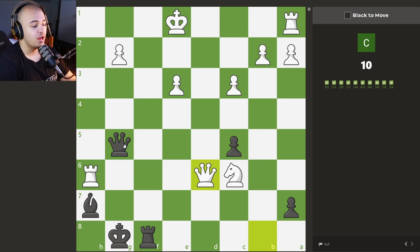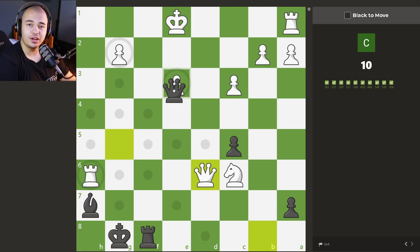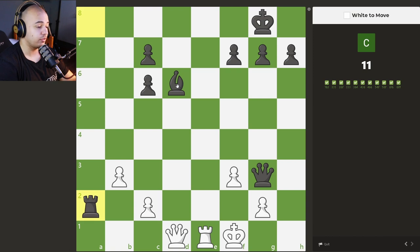The rook is not hanging — the queen is protecting it, so we cannot take the rook. We're down material. What can we do? We can take this pawn with check, which is the clear obvious winner here. The puzzle just ends.